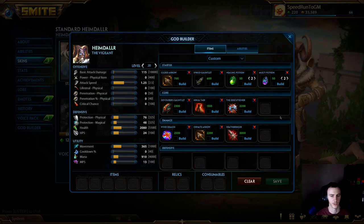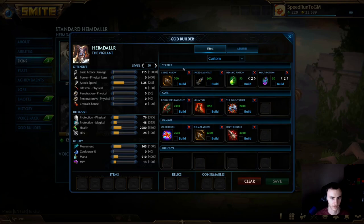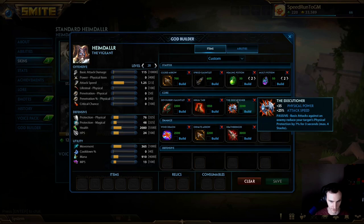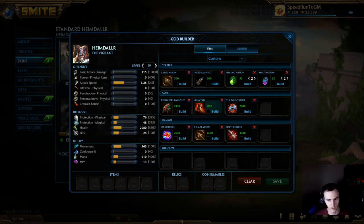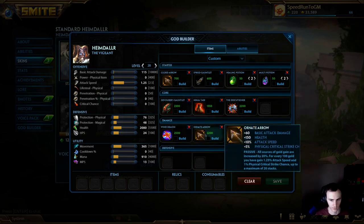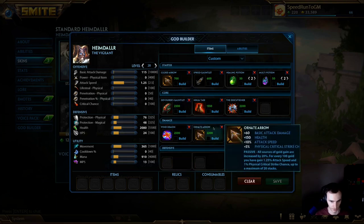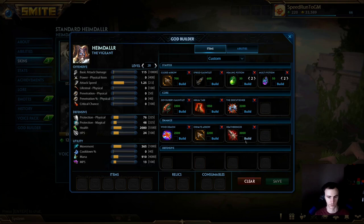This is the full build. The general idea is to just farm out early game with your Gilded Arrow procs - blast a minion, get gold, consistently do that throughout the early game. The first 10 minutes you want to get Devos online, Ninja Tabi online, and Transcendence online. At that point you're set to fight - you can do some damage - but the real damage in this build comes from the late game. The fourth, fifth, and sixth items are where it comes together. When you slam Wind Demon your DPS is pretty good; when you get Ornate it's very good; and when you get Death Bringer it's bonkers - you just start one-shotting everyone.